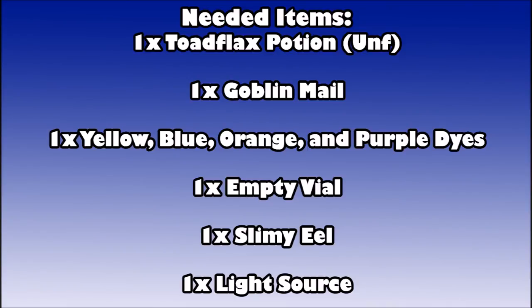As for what items you're going to need to complete this quest: an unfinished Toadflax Potion — that's just a vial of water with the Toadflax mixed in — one piece of Goblin Mail, one yellow dye, one blue dye, one orange dye, one purple dye, an empty vial, one slimy eel, and one light source.